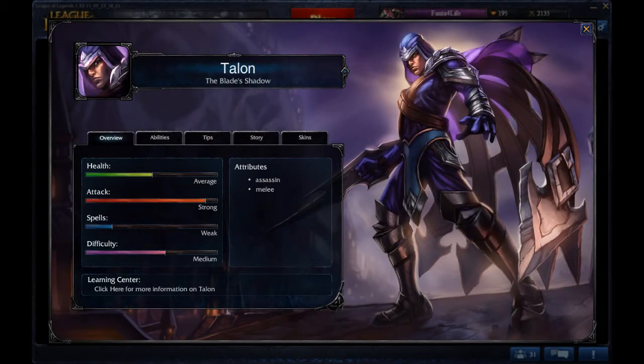Hey, what's up everybody? This is Fanta. Today we're going to be taking a look at Talon, the Blade Shadow. Talon is an extremely strong assassin who relies on his abilities to put out a huge amount of damage in a short amount of time.